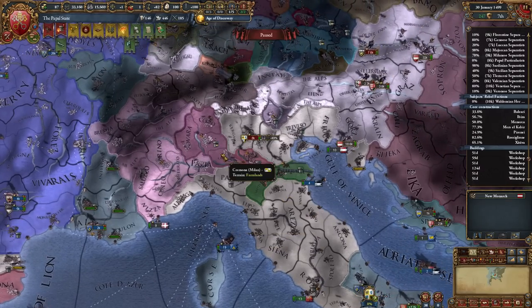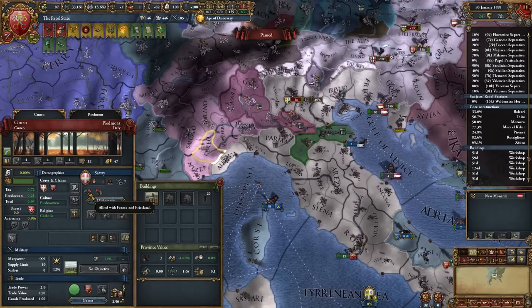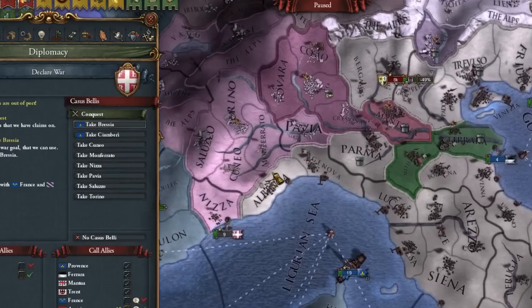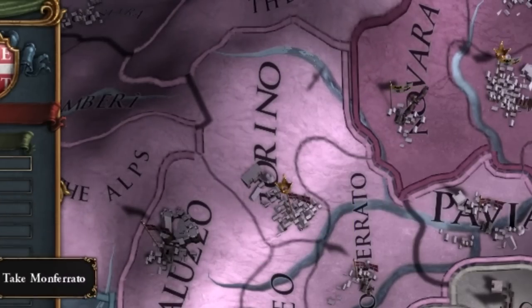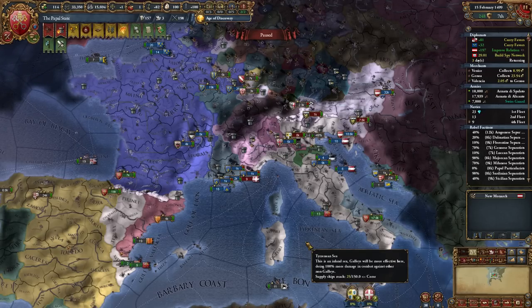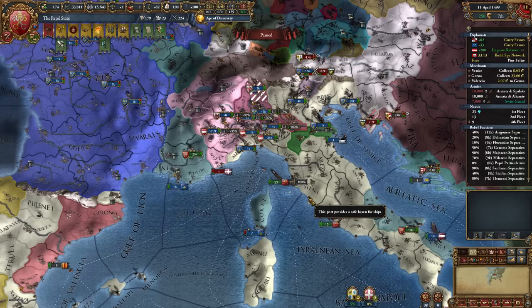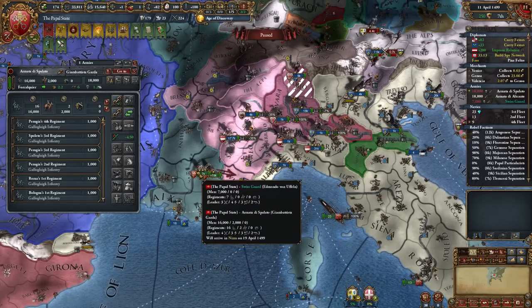Now we are fighting probably the last two wars. First with Milan — I need to call France to this war because unfortunately Milan suddenly made an alliance with Savoy, and we don't want that. The second war is for Savoy's provinces. As France is already fighting for us in one war, it cannot stand against us in another war — simple trick, right?